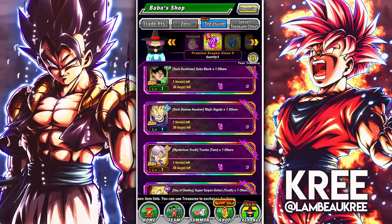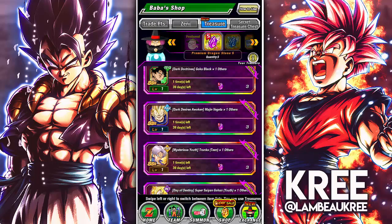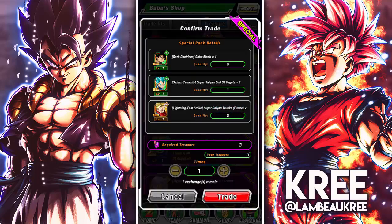Majin Vegeta — I would still say no. The other two side characters this pack comes with are really good though: the AGL Super Saiyan 2 Goku does heal, which is very useful for Extreme SBR whenever that comes to global, and the STR Fat Boo is a really good AoE unit. But Majin Vegeta himself — he still hits like a truck but he's old and just doesn't have any defense.